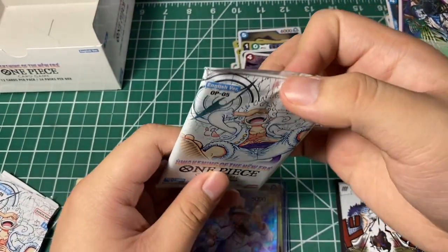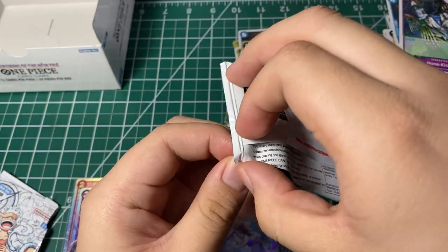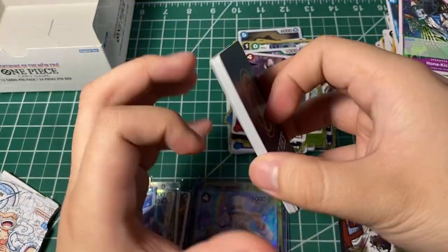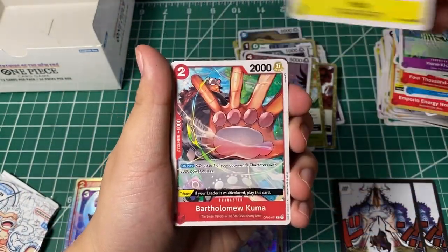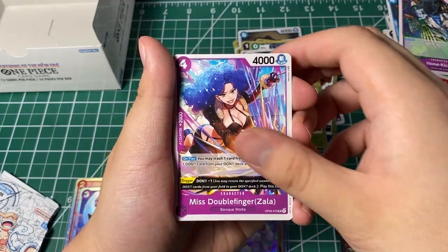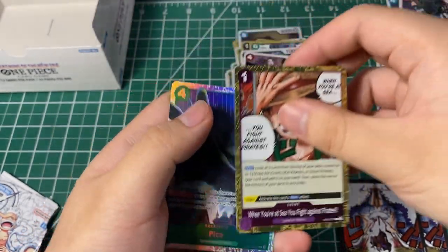Last pack! Here we go — please give me Luffy, please please. Okay, so there's no leader alt art in this box. Here we go — Topaemon, Holly, Kuma, Yama, Gamma Knife, Hormone, El Thor, Miss Double Finger, Punk Rotten — and we got regular Pika.